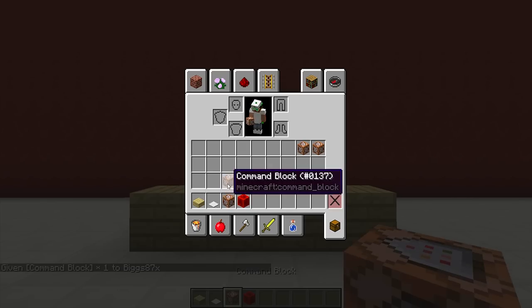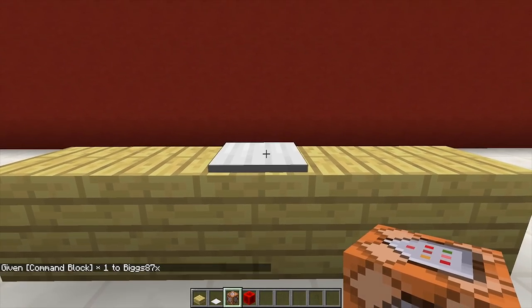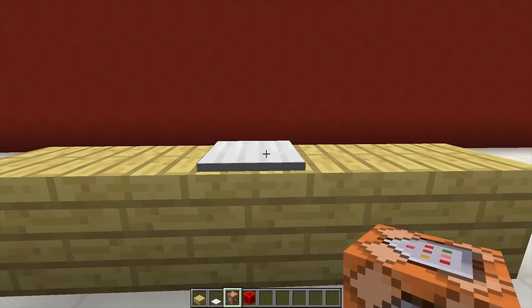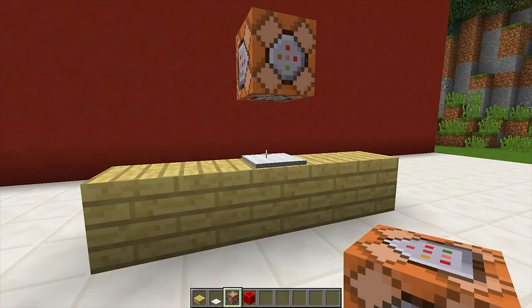Once you have a command block you then need to place your command block on top of this pressure plate. You may need to hold crouch or shift when you do this and click with the command block, and it should place on top of the pressure plate just like this.